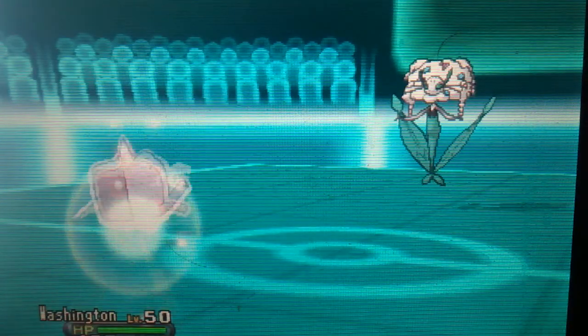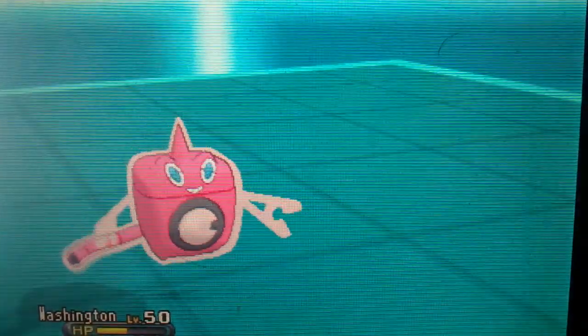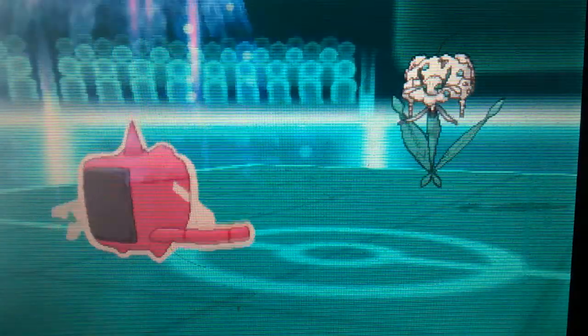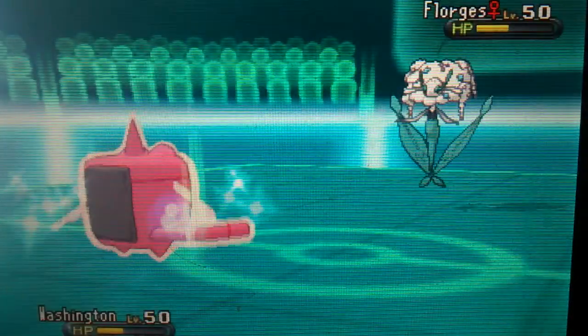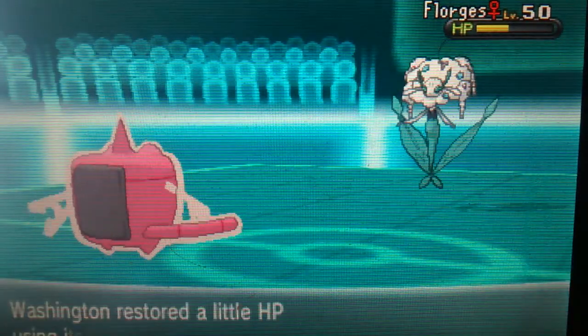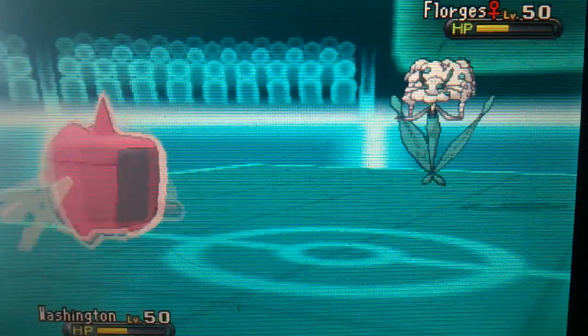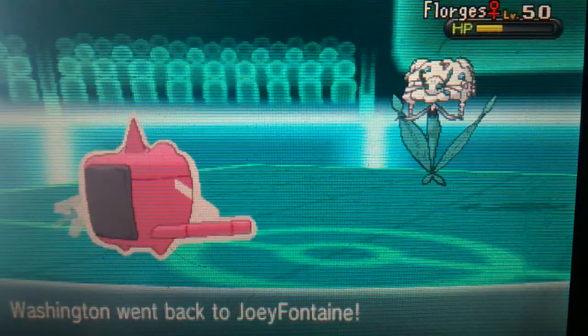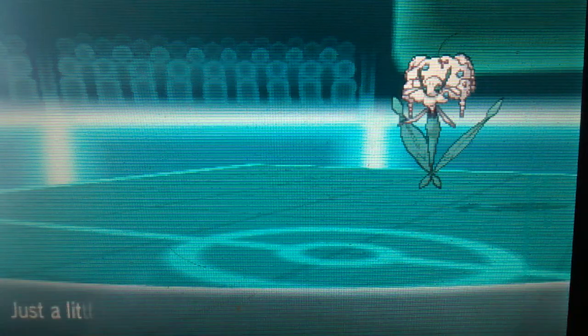I'm going to send my Wash Rotom. He finally used Moon Blast — I did not take that well. He got a crit and the Special Attack drop. He's going to turn red, so Will-O-Wisp is not going to be doing a lot in this battle. I'm going to Volt Switch just to get no damage done, because Rotom just had to do nothing, just to get out of the turn. I don't want to get taken out.